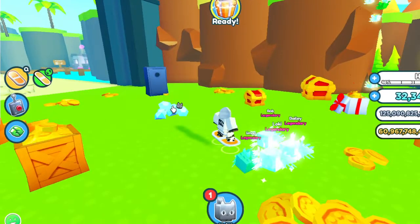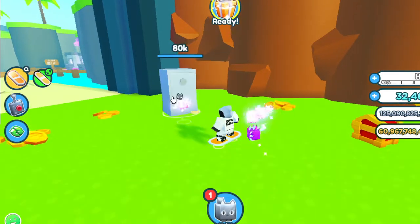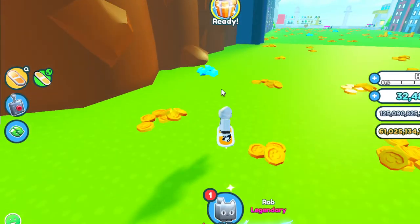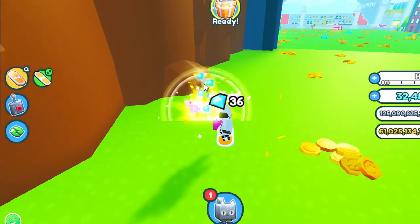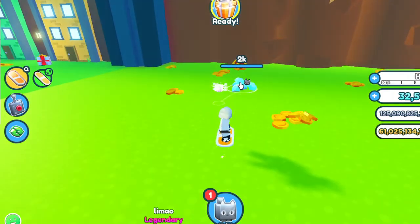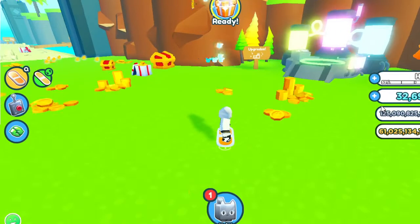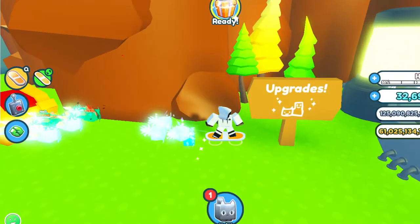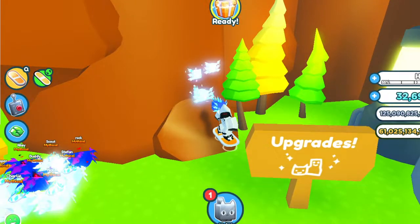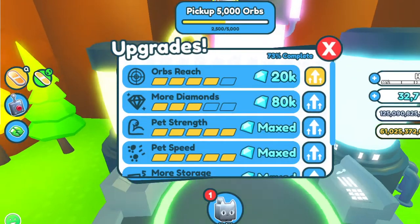Okay guys, so I'm gonna be hatching — opening with diamonds, whatever it's called. Once I get max upgrades then I'll be going to new worlds. It's so strange how you got more stone tokens rather than the coins — it's actually called fantasy coins.